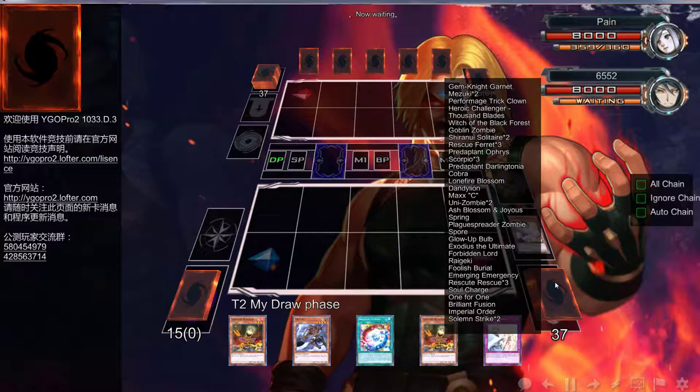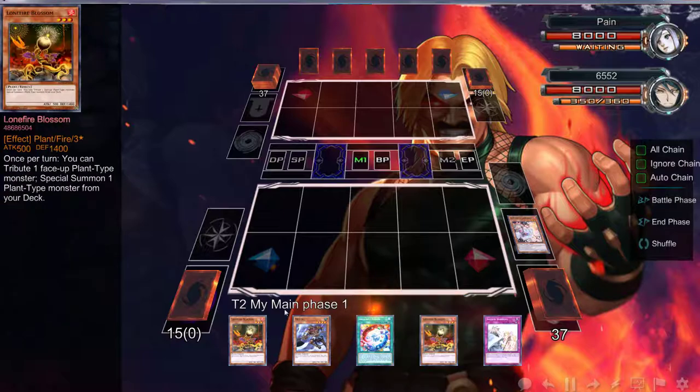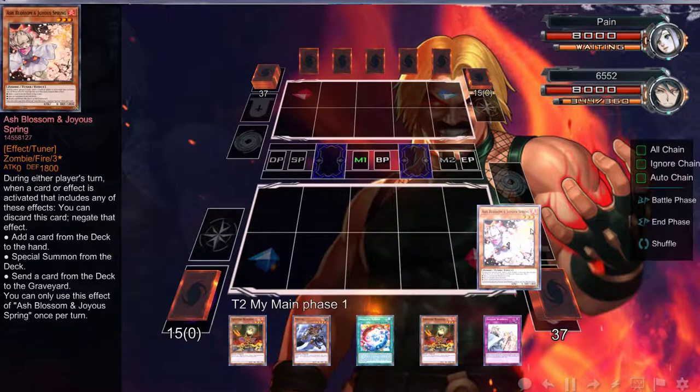No, I don't think we do play Sagin in here. We don't play Sagin in this build. Alright, so what can I do with this? That is very good. I could normal summon, ditch the Mizuki, get that search...